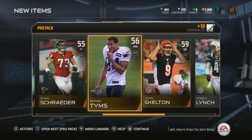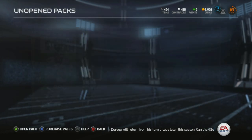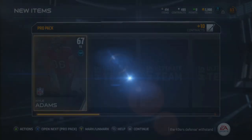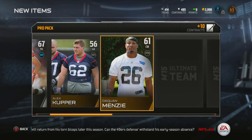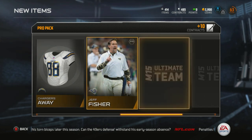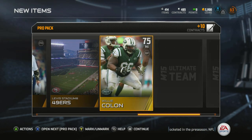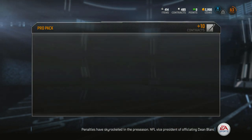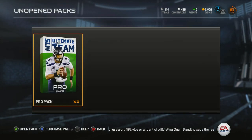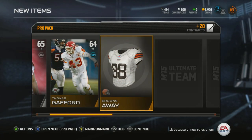Tight end is such an important position in Madden because a lot of the time you're throwing to your tight end because he just gets open a lot, which is why I'm so happy I got Jimmy Graham. If I could pull another elite here, reach my goal of two elites — that would be awesome. If I don't, this has still been a good pack opening. Getting a middle linebacker again — filling out the defense.